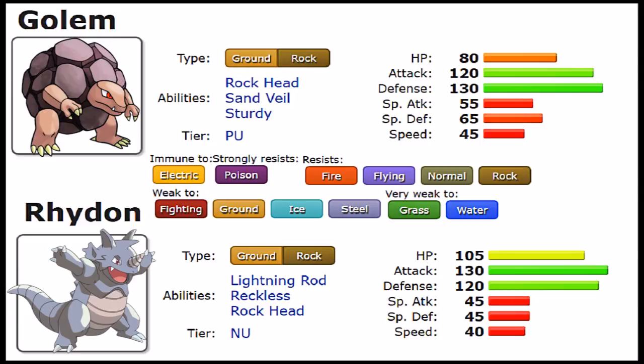Rhydon's other ability, Reckless, boosts damage output on recoil moves by 20%. It sounds good on paper, but we only really get Double Edge — it's not going to solve anything the Ground-Rock combination is already doing. These abilities are really bad overall. If I have to say who wins on abilities, it's definitely Golem. Sturdy has much more flexibility compared to Rhydon's options. Golem can at least do something as a lead with Sturdy, while Rhydon's abilities are basically a hindrance — you're not using Rhydon because of its abilities, you use it because of everything else.